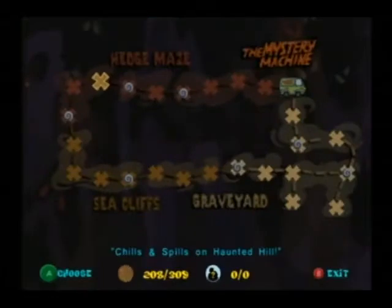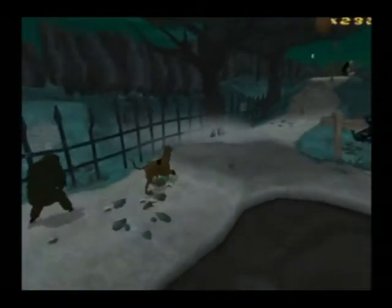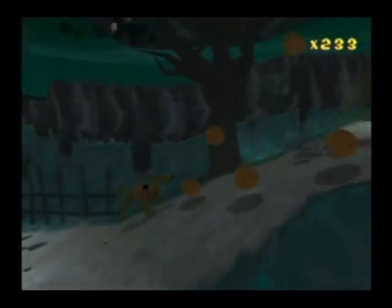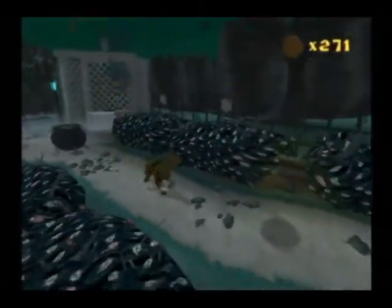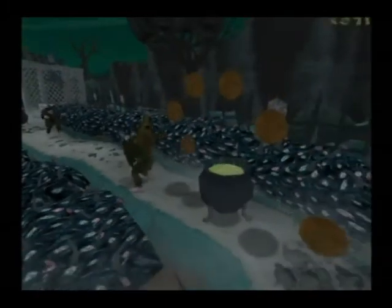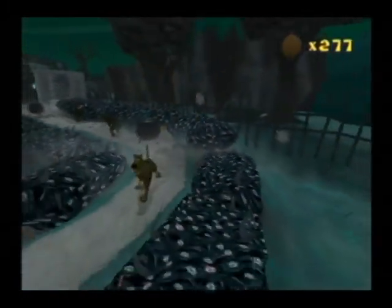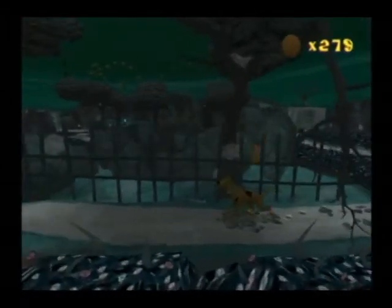Next area is Chills and Spills on Haunted Hill, Parts 1-3. In Part 1, you will be greeted by a passive werewolf. If you continue straight, there is a zombie on a hill and two scarecrows that drop down from trees. You'll want to take the right path where you jump over gaps and avoid swinging tree branches. At this part, there will be thorn bushes, some cauldrons, and two werewolves that try to ambush you, but you can just jump over them. Continue down the path, avoid more tree branches and the spider, and you'll reach the next exit gate.